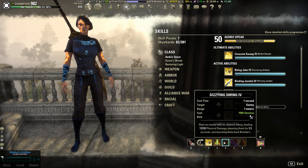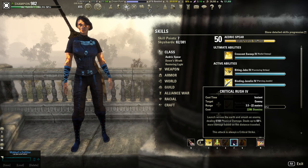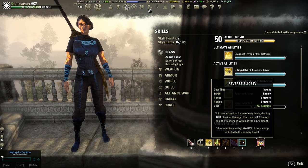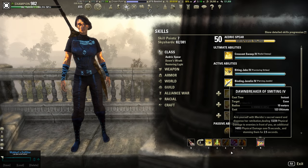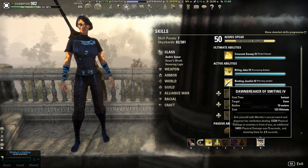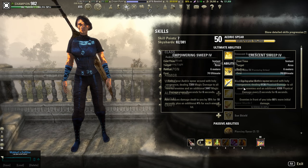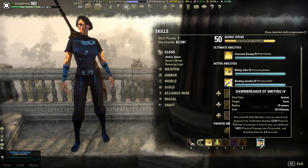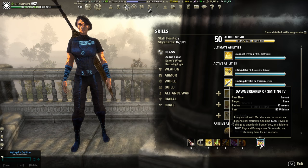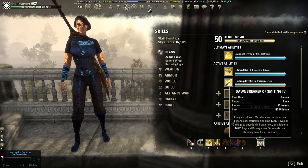Dizzying Swing is our CC and main damage. Crit Rush is our gap closer. Reverse Slice is our execute — I chose it over Executioner because Stamplar is already pretty AoE-intensive with Dawn Breaker and Biting Jabs. The final skill is Dawn Breaker of Smiting from the Fighter's Guild. I prefer Dawn Breaker over Crescent Sweep — Crescent Sweep hits very hard, but it has no CC. In an outnumbered situation, Dawn Breaker is more clutch: you CC multiple people and deal damage as they break CC.